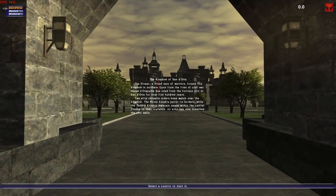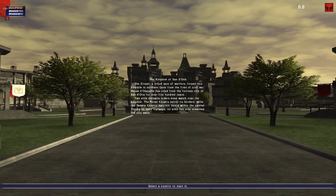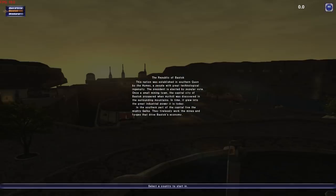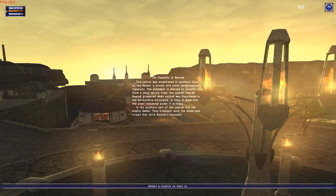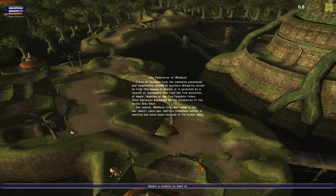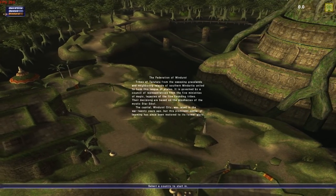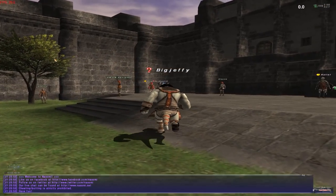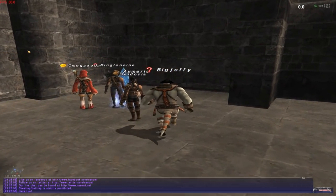After the job selection, you choose which of the three capital cities you would like to belong to. You have the Kingdom of San d'Oria, which is basically Europe with its medieval-style architecture. You have the Republic of Bastok, which represents America. Or you have the Federation of Windurst, which is like Japan — happy yet a bit mad. I'll recommend choosing San d'Oria, as it seems to be where most players are going, and you'll need other players to get anywhere in this game.